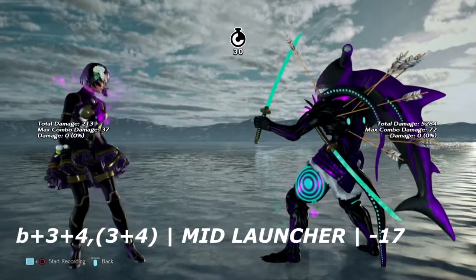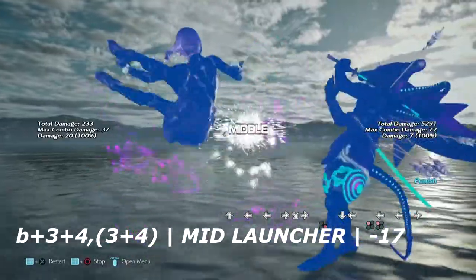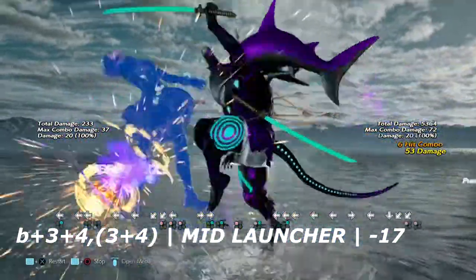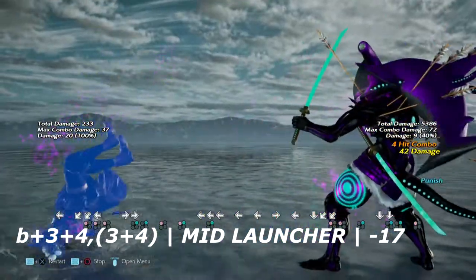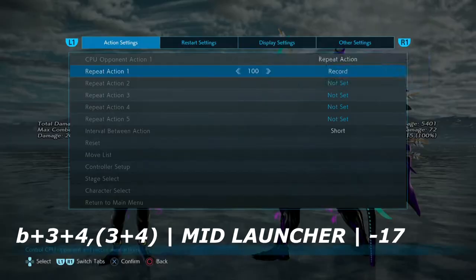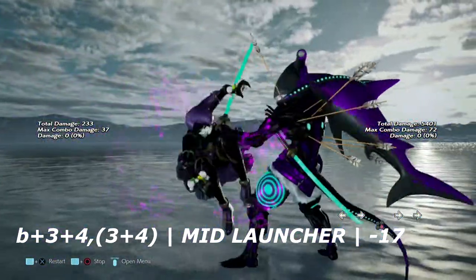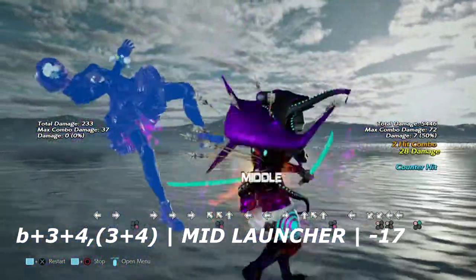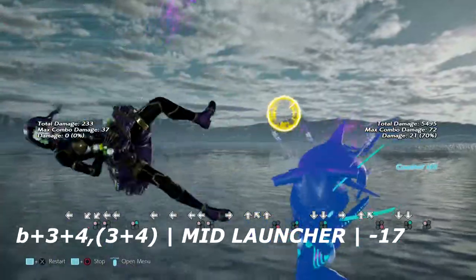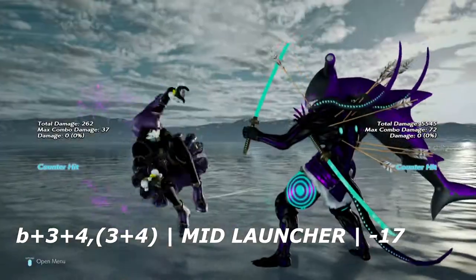Up next is back 3+4. This move allows Alisa to launch you and then hit you afterwards, and she has the hitbox of a styrofoam cup. Back 3+4 is launch punishable on block on its own, but the other 3+4 that comes after it is the tricky part because that move is safe on block. One way I like to interrupt this move is to jump in the air and do a mid-air kick to interrupt it into a combo. This move is also very susceptible to sidesteps, so between any of the tools Yoshimitsu has, the option is yours.